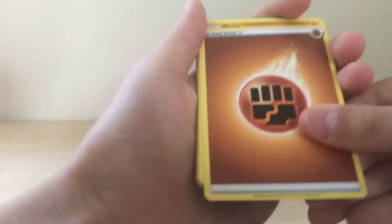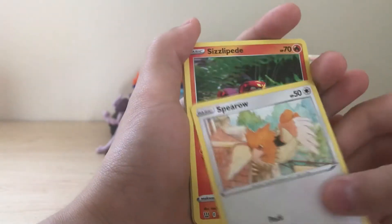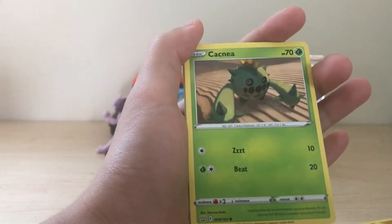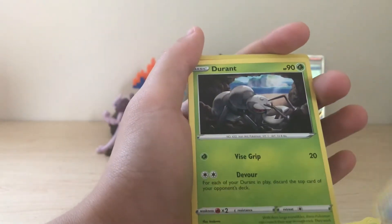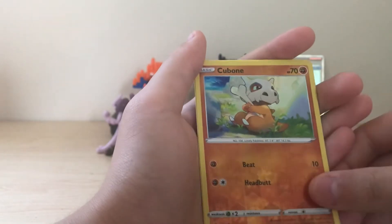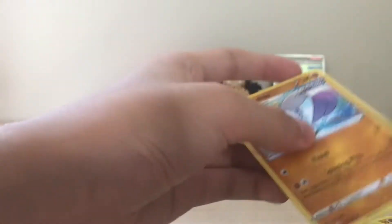Fighting energy, Onix, Sprigatito, Sizzlipede, Shinx, cactus, Luxio, single strike energy, Durant reverse, Kubfu — and this fox. It's fine.